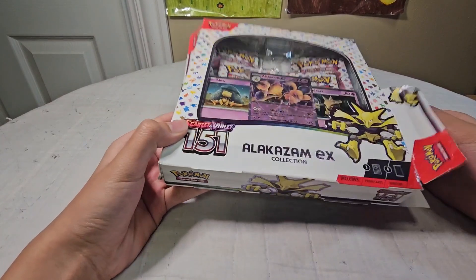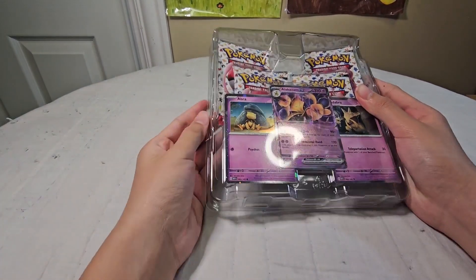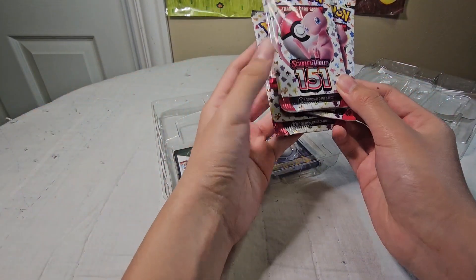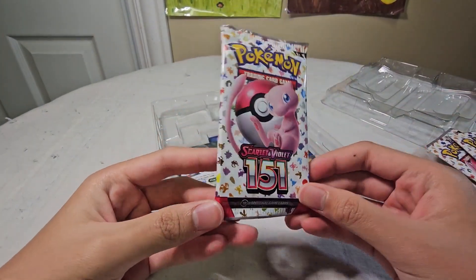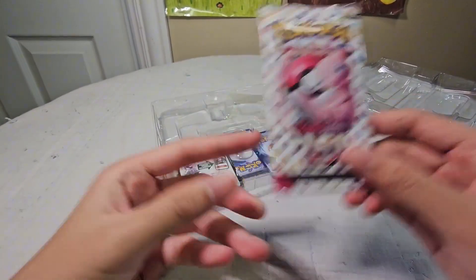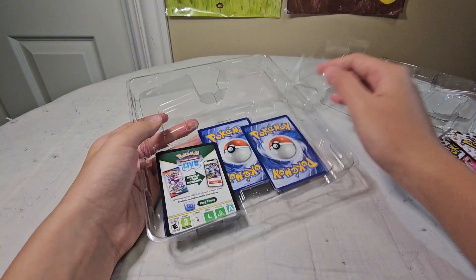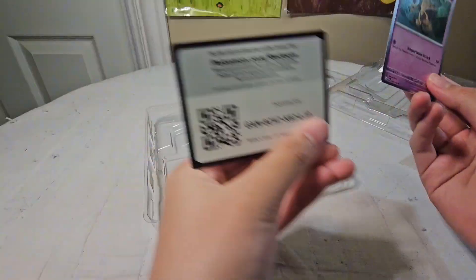Let's take it out of the packaging. Here's what it looks like without the packaging. It has four Scarlet and Violet 151 boosters, which look fabulous with Mew in the front and the 151 logo. Then we have these promo cards, which we saw at the beginning. We have Kadabra. Here's the code card.